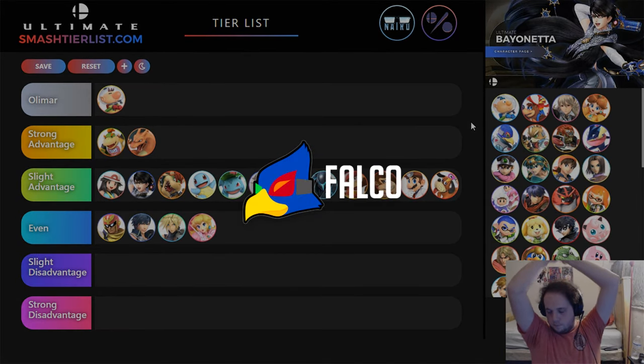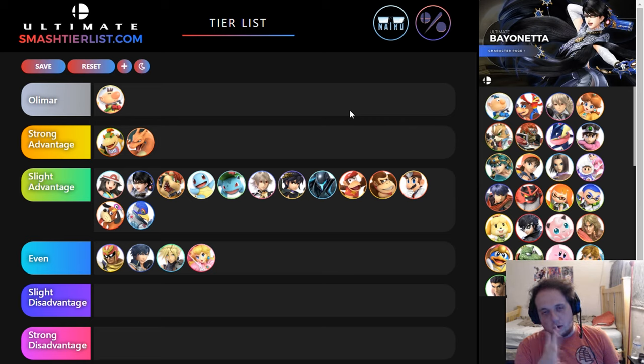Falco. Falco's got some alright things — goodish frame data, frame 2 jab, frame 1 reflector which is a little annoying but not the end of the world. His up tilt is very good. But unlike a character like Fox, he doesn't really have a zone-break option — like, what's Falco getting in with? He doesn't have the raw speed of Fox. He's got good verticality, but his up air is eh, and back air while really strong is not as fast as it used to be. Just watching out for his up tilt setups and fair off stage, which you can do semi-reliably. I feel like Falco's edge-guarding and kill confirms are keeping him competitive — if not for those it would probably be strong advantage. But in neutral he's just like: how do I get in? You're throwing things, poking, using smash down tilt, and when you touch him he's combo food.